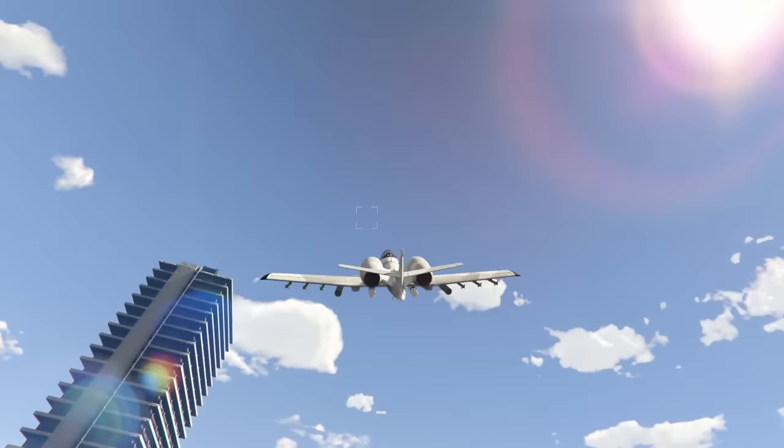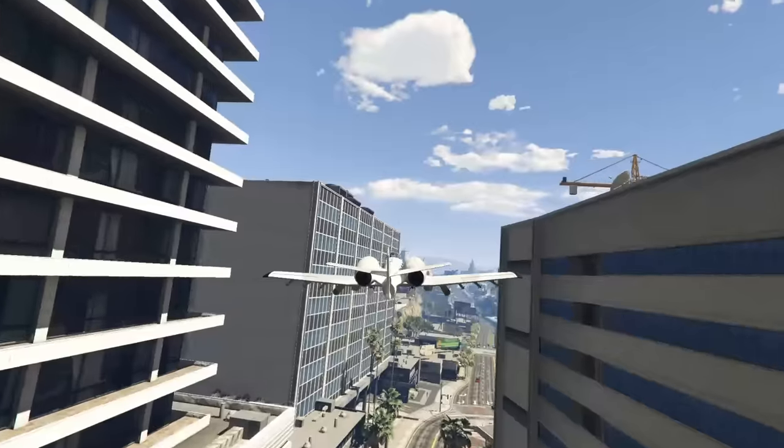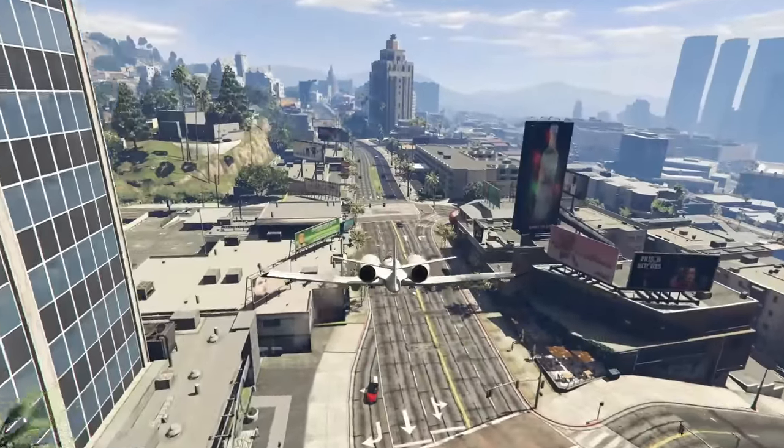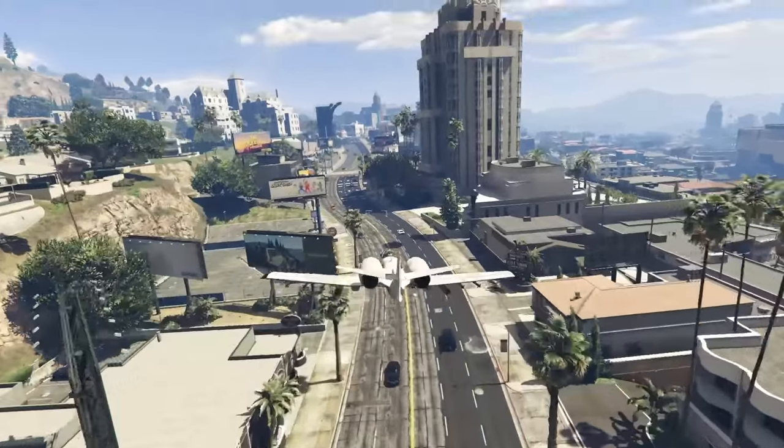And then of course we have the Barrage. Now this shoots seven missiles in very rapid succession. These missiles can deal out a ton of damage and they cover a lot of ground. As you can see when I'm shooting with these, you're hitting a lot of things.